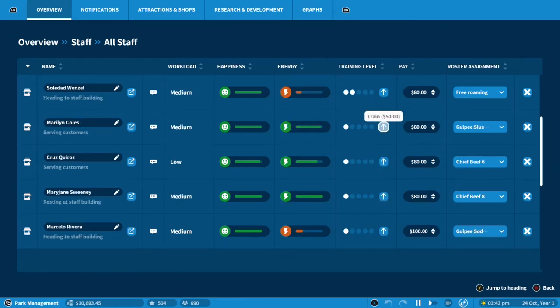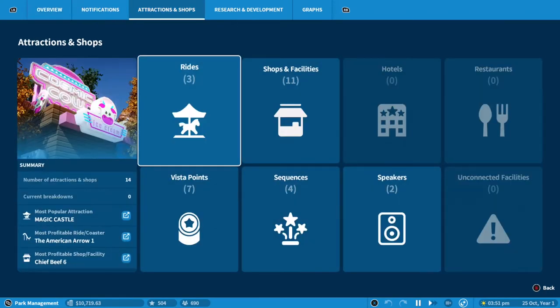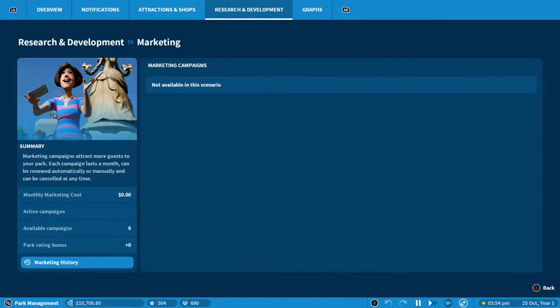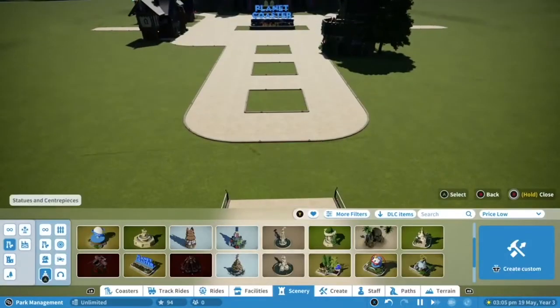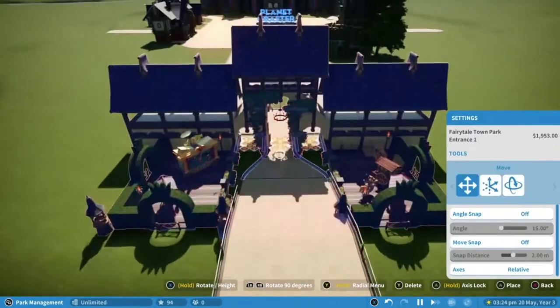Outside the ride creation, players also need to manage the park as a whole — from placing bins, adding food outlets, employing staff, and increasing ticket prices. There is so much for you to get stuck into, and it can be a little bit overwhelming at first. The level of customization is awe-inspiring and makes this the biggest, most ambitious theme park sim to date.